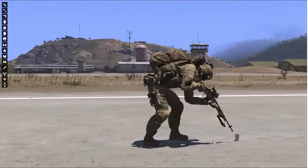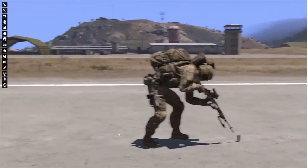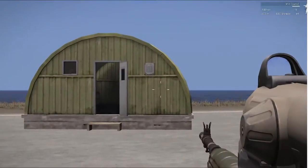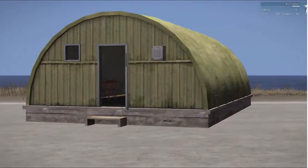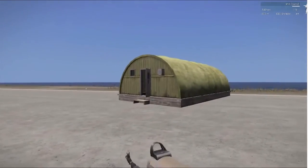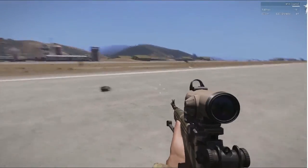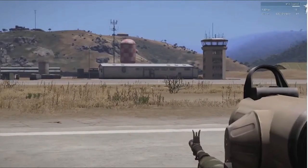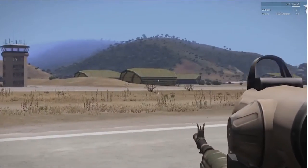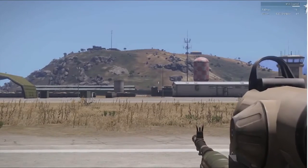Pretty much any object that you can put onto the map with the editor — vehicles, objects, as you can see. This building here, I can't remember if it comes with the game or if it's a mod I downloaded. But if you can add the building with the editor, you can create an arsenal. I don't know if the pre-existing buildings on the map can be turned into an arsenal — I haven't figured out how to do that. If I do, I will update this video or create another one.